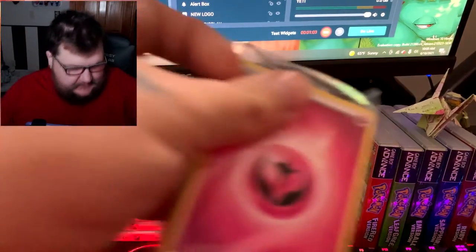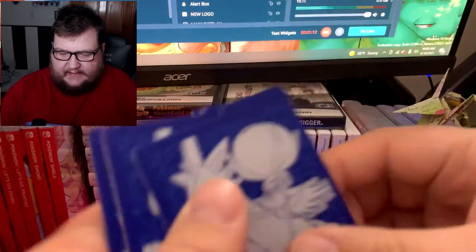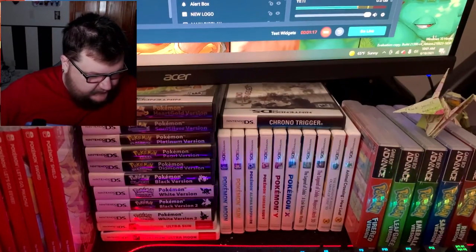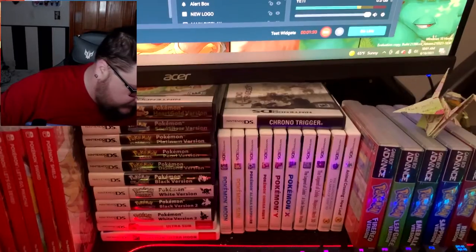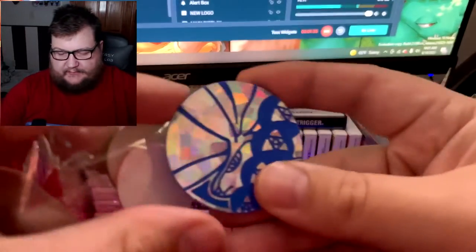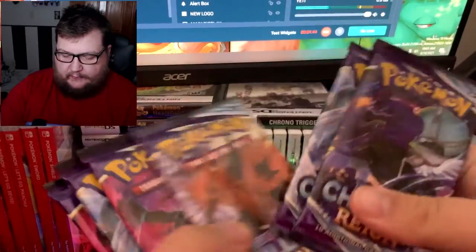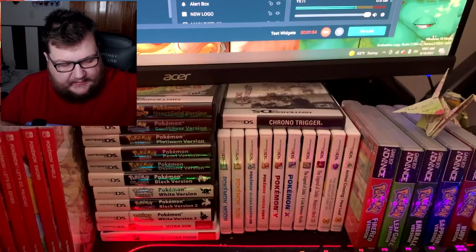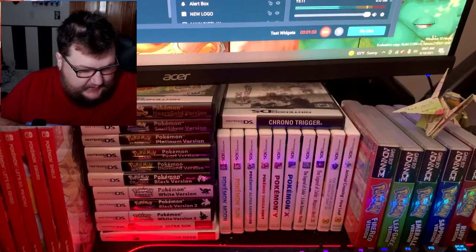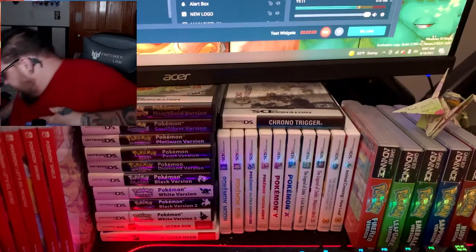First things first, let's go through the contents. We got our energies, our separators for the decks, some nice metal dice, and a big Calyrex coin for counters. There does not appear to be a special edition Charizard in here at all. It's supposed to come with 10 packs but we're only getting eight — one, two, three, four, five, six, seven, eight. Some manufacturing errors, and no special delivery Charizard, which is disappointing.